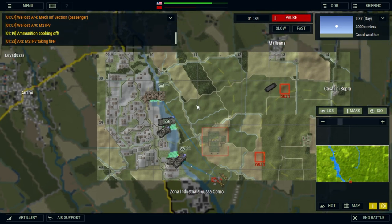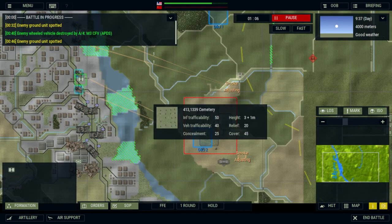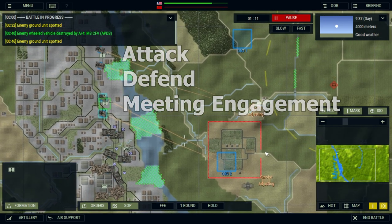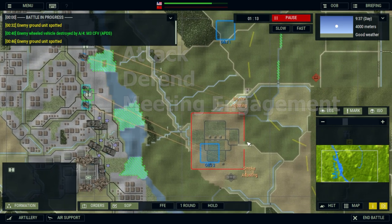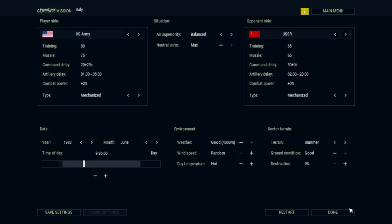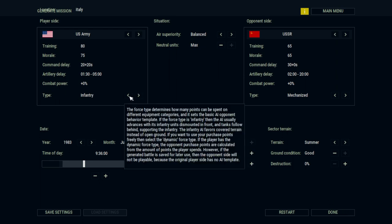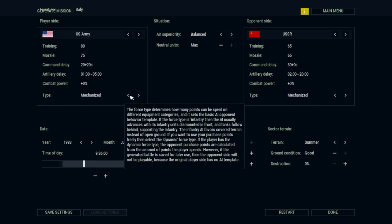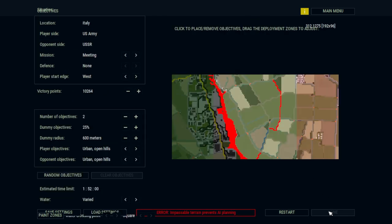Objectives play a big role in victory points, but we do not know how many points they provide the player, so it's hard to balance between capturing objectives and managing casualties. The three game modes in Armored Brigade are attack, defend, and meeting engagement. Game modes affect how many victory points players earn, how objectives affect victory points, and how casualties affect victory points. The red and green bar you see in the game represents your overall victory level.